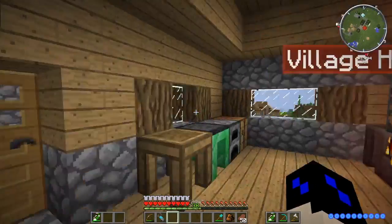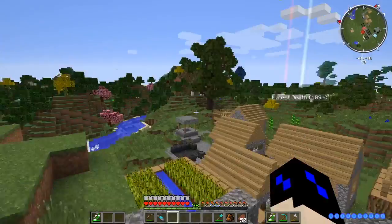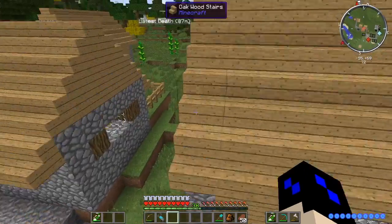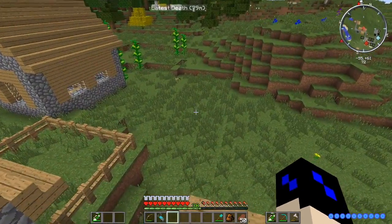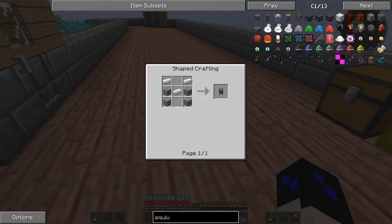Right now I want to do something else — there's another mod in this I want to do stuff with. This is the mod I want to work with: it's Equivalent Exchange. It's a really great mod. I'm going to need that, that, that, and that — and that's pretty easy. None of that stuff takes much to make. I'm going to need a bit more sand and some cobblestone, that's not hard at all.